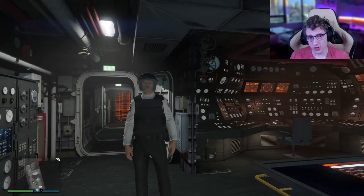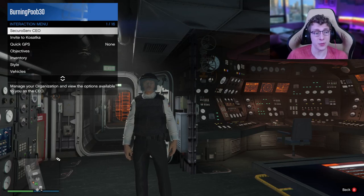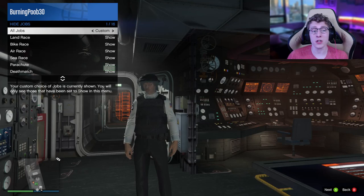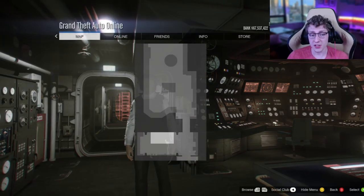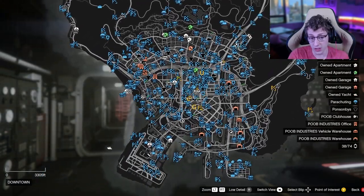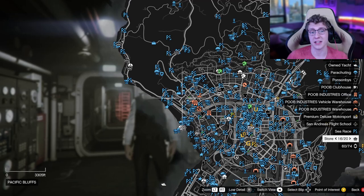Let's start off with how the fast travel works before we actually get into the heist itself. The first thing you want to do is make your way over to the interaction menu, go to map blip options, go to jobs, and check on every single one of the jobs to show, except for open wheel races. When you do this, if you take a look at the map, you're going to see all over there are a bunch of blue blips everywhere. These are all different locations that I can teleport to.